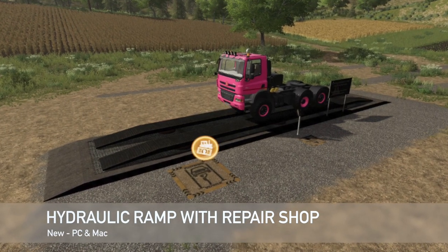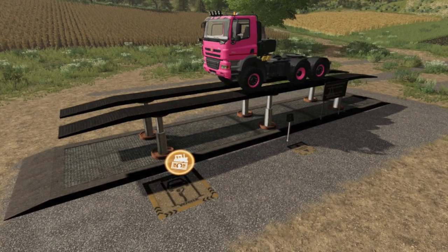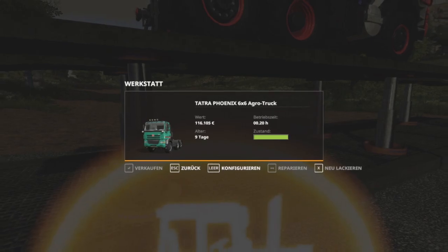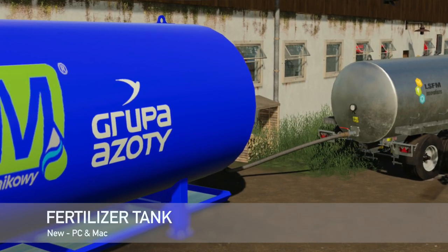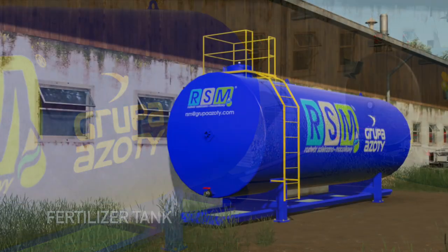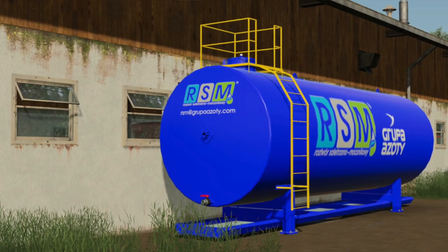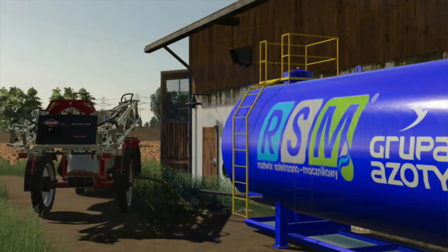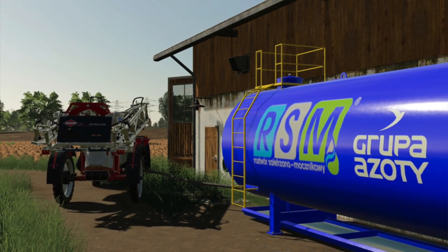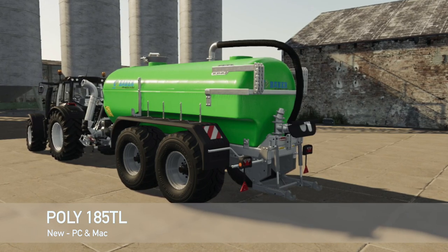Next new mod for PC and Mac is the Hydraulic Ramp with Repair Shop — a custom hydraulic ramp and workshop where you can lift vehicles and edit them when you've entered the workshop trigger. After that, the Fertilizer Tank is a storage tank for liquid fertilizer and herbicides that must be filled before use. Capacity is 50,000 liters, priced at $26,300, and it works with the Manure System mod by Lobster.